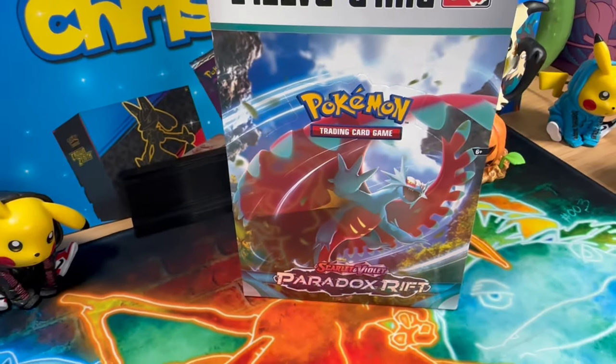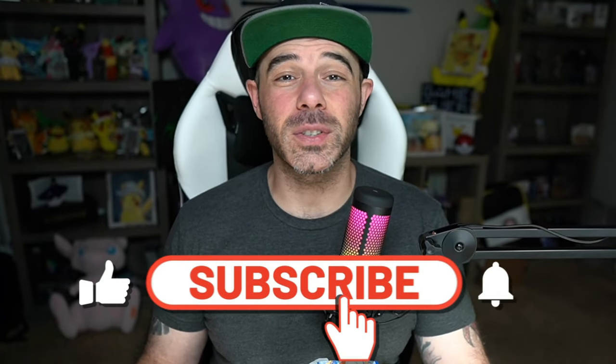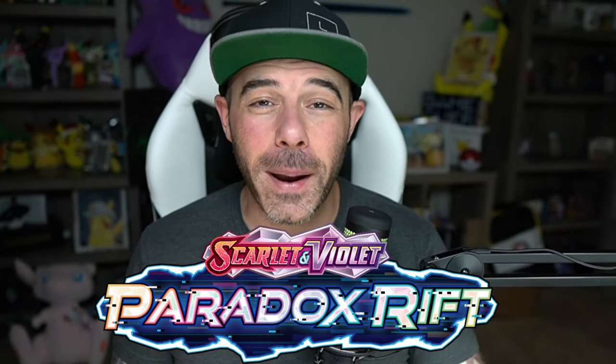We're also going to be giving away one build and battle kit to one subscriber on the channel. All you got to do to enter is make sure that you are subscribed, hit that like button, hit the bell for notifications, and most importantly, leave a comment down below in the comment section telling us what your favorite card of Paradox Rift is.